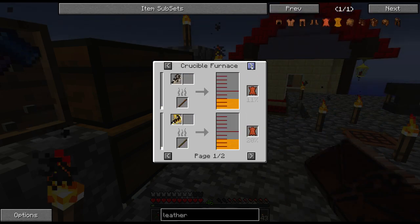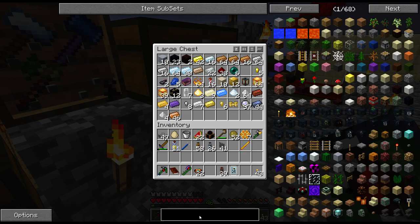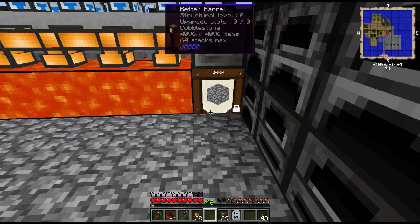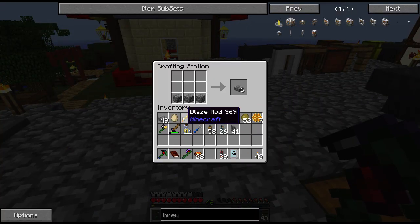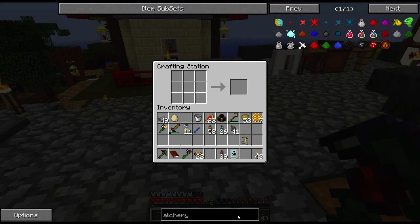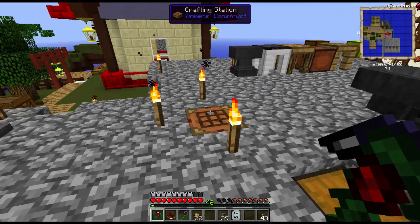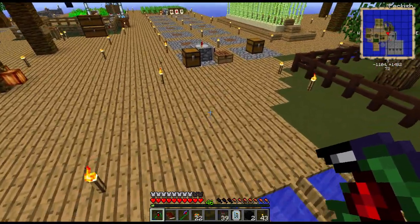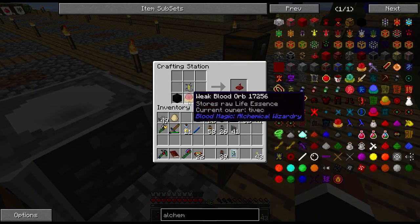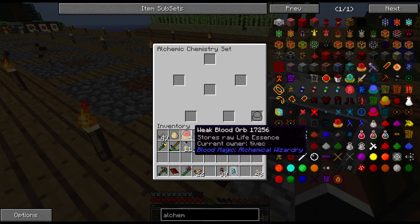There are very few ways to make leather and I think this is going to be the easiest way. I'm going to use this blaze rod that I got and make a brewing stand — just cobblestone. And now we can make the alchemical stand. We need a weak blood orb — I have that — and two obsidian — we have that. I can make this alchemy set. I put these in, and I do hope I get this one back. I place this down. What did it say now? I needed to place this one down.